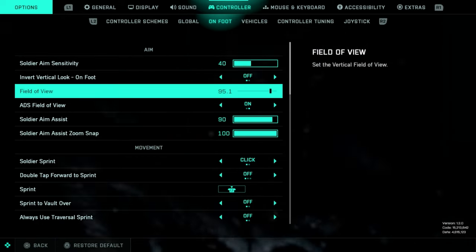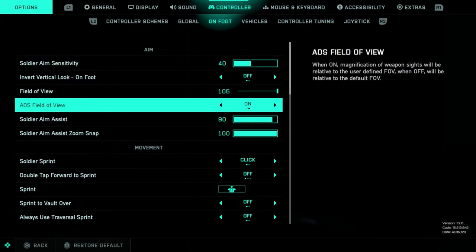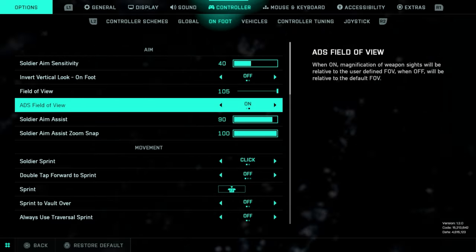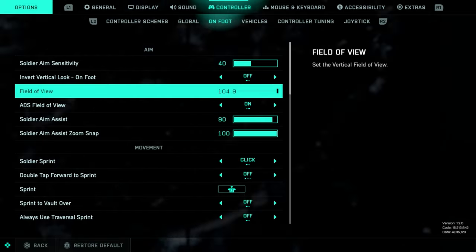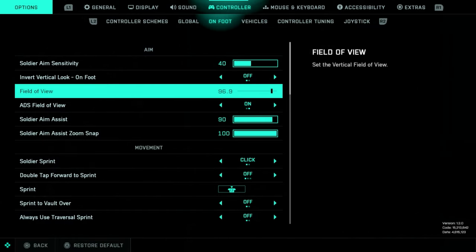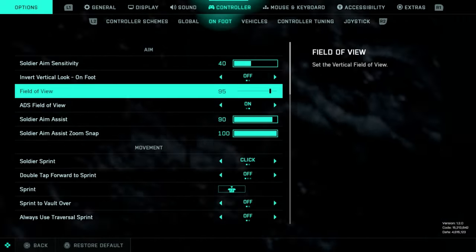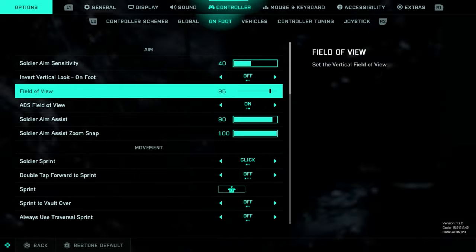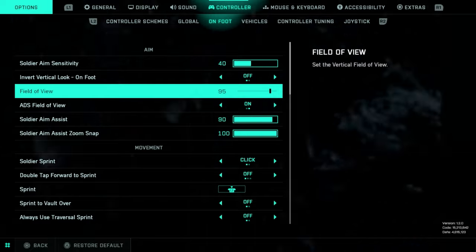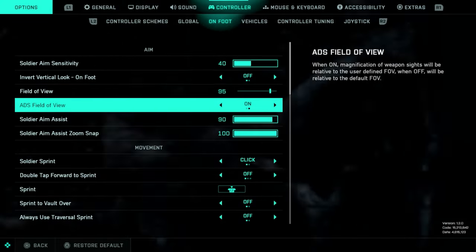Field of view — I used to play this all the way up, but the problem is I also play with ADS field of view on, and in this game it becomes very difficult to see what you're looking at when you aim down sights when you have this field of view this high. So with that in mind, I lowered it down to 95. You could maybe go as low as 90 or as high as 100, but I think 90 to 100 is about your sweet spot for field of view. Anything lower and you're going to miss things around you — people just off to your left or right are going to be shooting you and you won't have a clue that they were there.